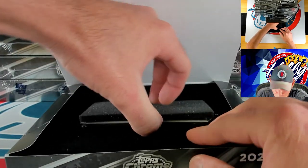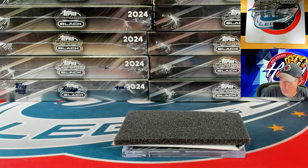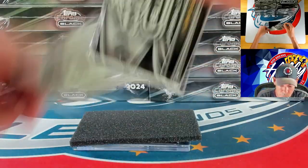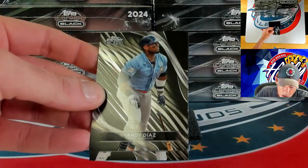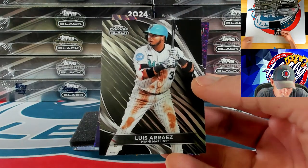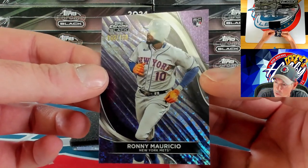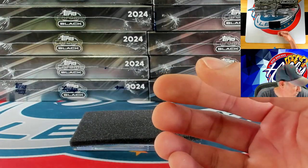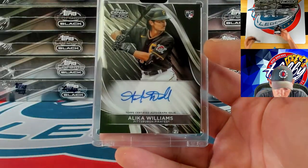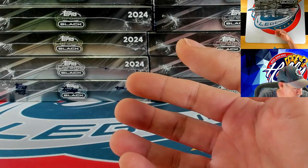Juan Soto. Everybody saw the message — we will do a separate video and just random it to everybody in this player break so everybody gets a fair shot. Nothing numbered for Gunner yet — one base card. Yandy Diaz, Luis Arraez, and our purple mini diamond is going to Ronnie Mauricio — 55 of 150 on the purple mini diamond rookie card. Our auto is going to be a base auto — Alika Williams — that's number four for Williams.